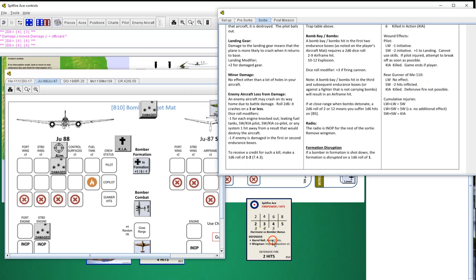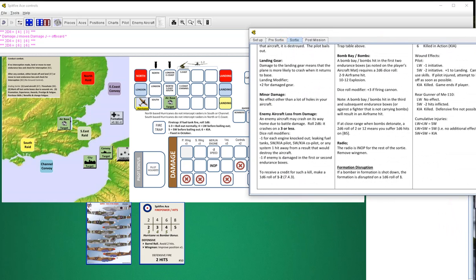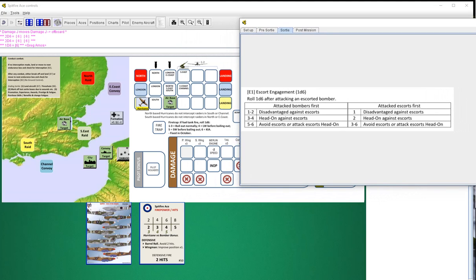That wasn't an even card so we will lose ammunition. We immediately go to the Me 109s - nice, first time I hit the bombs. Escorts - bombers first - six - avoid escorts or attack escorts head on. I think I'm just going to avoid them because this video is getting a little long.